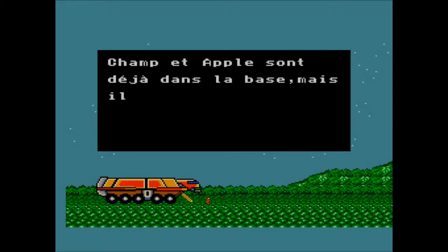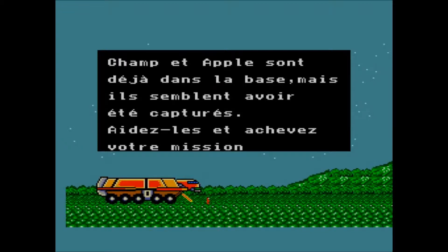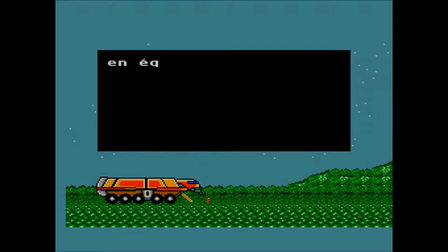Champ and Apple are already in the base but they got caught doing it in the washroom and got captured as a result. Dumbasses. As part of your mission, locate and rescue your friends and work as a team.